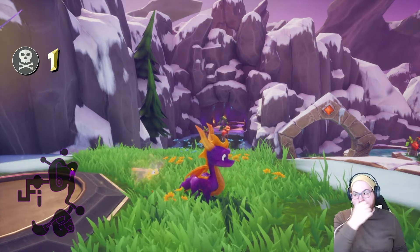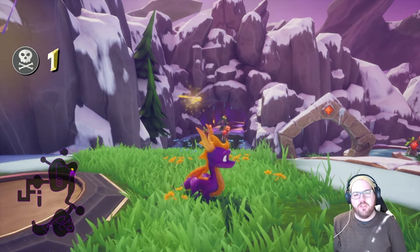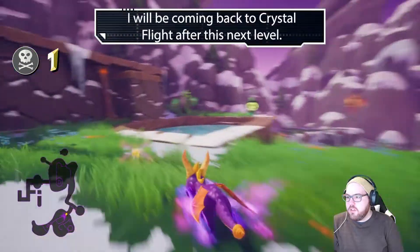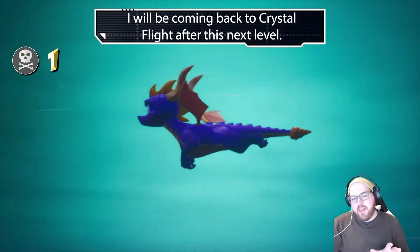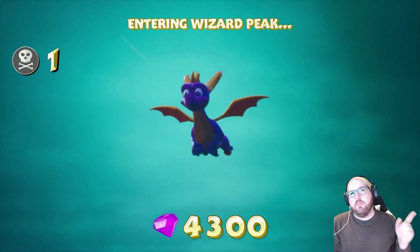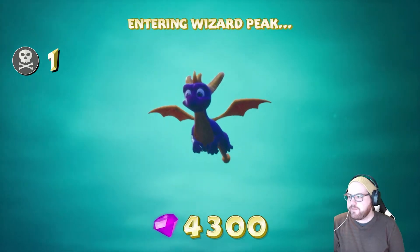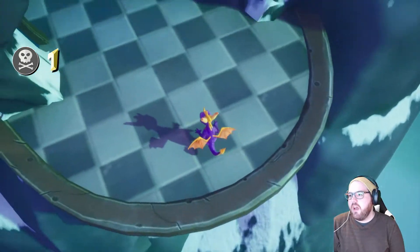Looks like I'm gonna sit here for a little bit — light beam in my face, not good. We're here in Magic Crafters and we're going to be completing the world. Right now we are right outside of High Cliffs, but now we're going to make our way towards Wizard Peak. Don't worry about Crystal Flight, which is one of the portals I ran by. That is going to be the world before the boss world in every stage, including Beast Makers and Dream Weavers. So right here we're landing in Wizard Peak, the last long level of Magic Crafters.